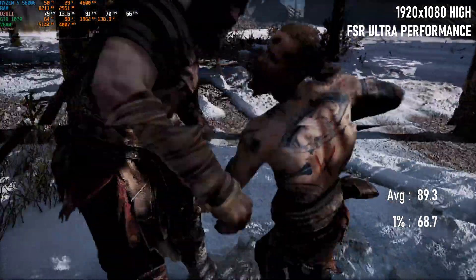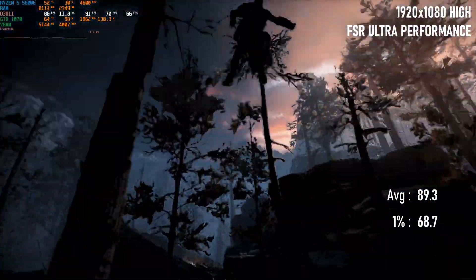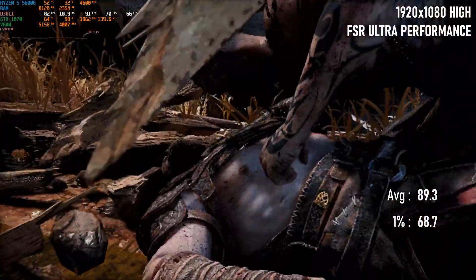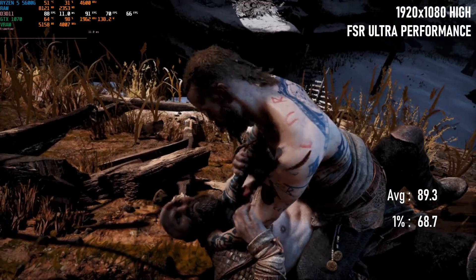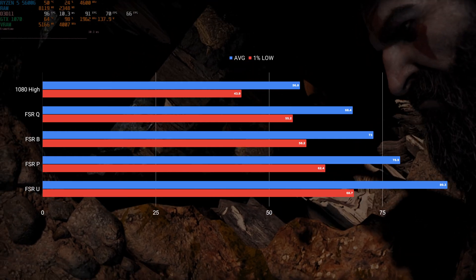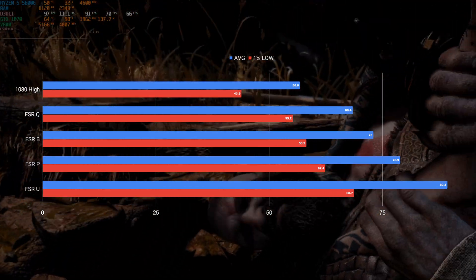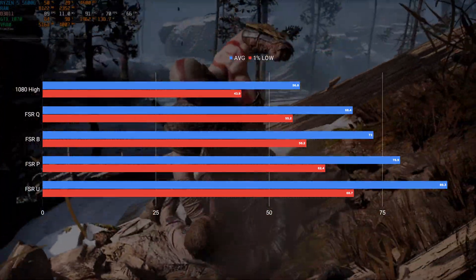FSR performance is only rendering at 960x540 and it's starting to show in the image quality, but frame rates are now up 39% from 1080, averaging just below 80fps. Finally, ultra performance isn't easy on the eyes and I can't say I recommend it, but averages are now close to 90. My preconceptions about FSR with the 1070 seem to have been mostly borne out — FSR quality or balanced is really all that's needed to ensure an even frame rate as the game gets more GPU-intensive, but even without FSR the 1070 is proving pretty capable in God of War.